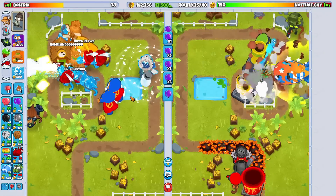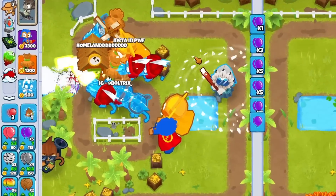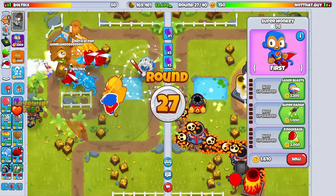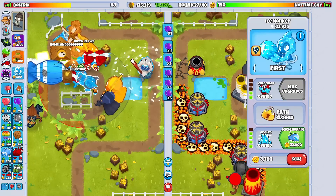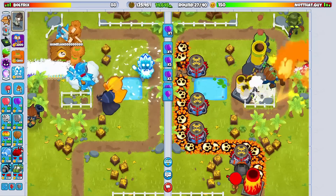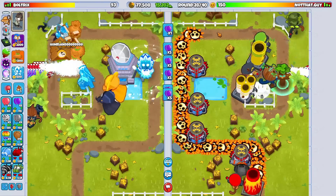When we do go for this True Sun God, we want to make sure that we have max sacrifice scene from each and every category. The three categories within our strategy are the magic category with the super monkey, the support category with the village, and then finally the primary category with the ice. In order to have $50,000 worth of sacrifice from the magic category, I'm going to go for the good old Dark Champion - that's an easy 50k. For the ice, we can go for an Icicle Impale and also an Absolute Zero, well over $50,000. And from the support category, all we need is a good old Homeland Defense.